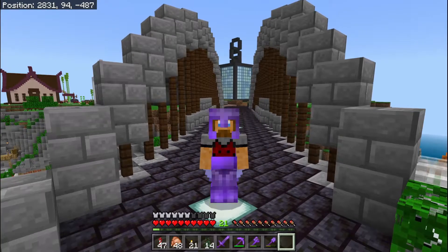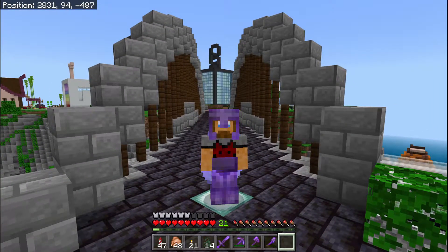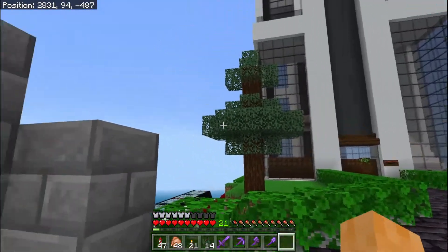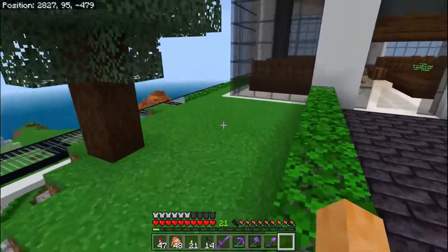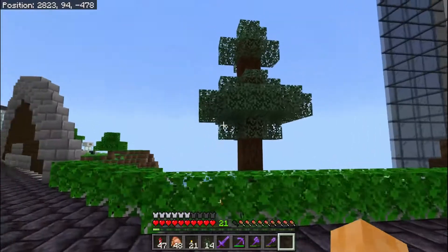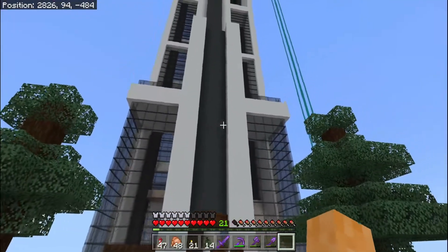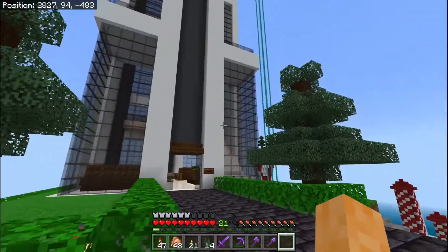I've completed the trading hall almost — I just need to do some finishing touches. I've added in some trees on the outside, and I'm going to do a couple more bushes around here just to make it look a little bit more pleasant. It's quite good for scale — this is a tree and then this is how big Gwent Tower is.